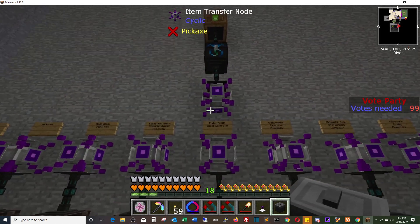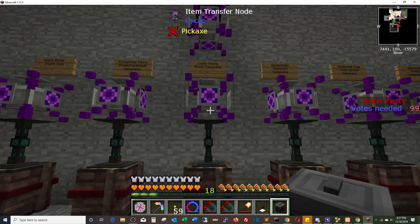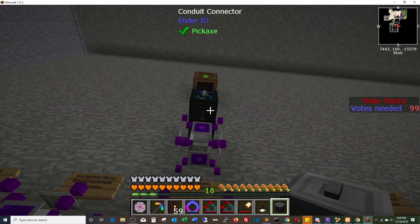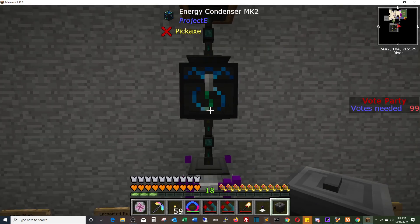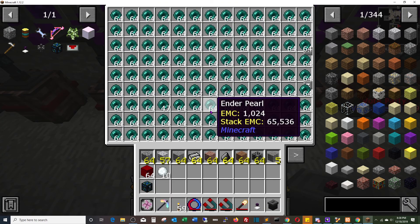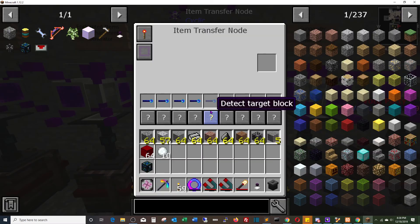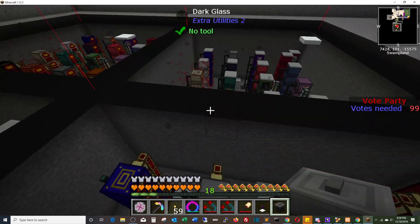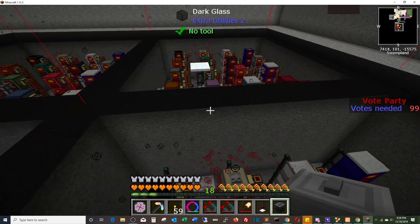We had one over here for ender pearls — we weren't getting enough. Originally I had just used the ender pearl chickens and that was enough for five, but it was not enough on its own, so I had to start replicating ender pearls. Basically we're replicating them here with the terra steel chickens, and then they're running into this crate and out through a transfer node to all of the ender generators, keeping those full the entire time.